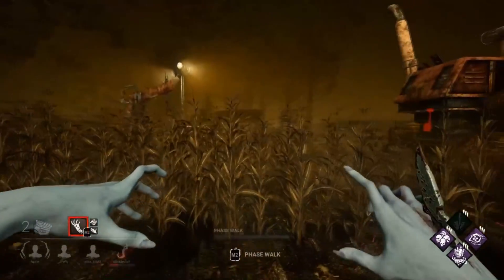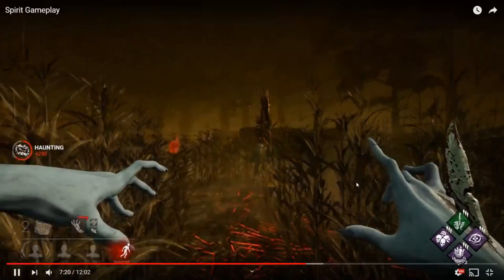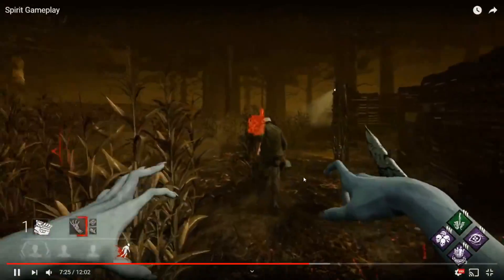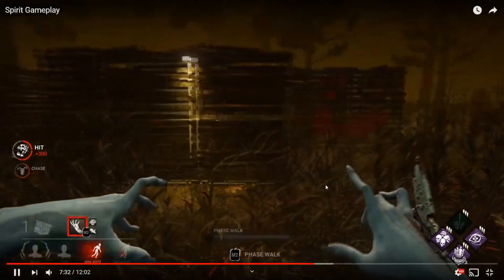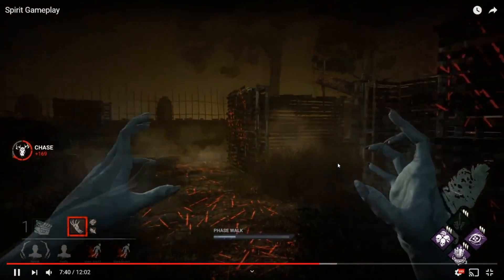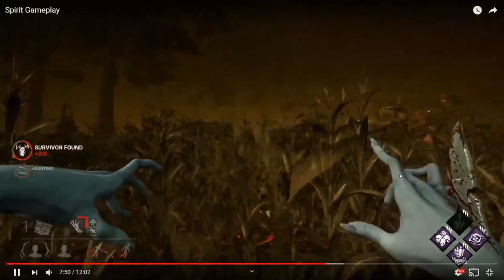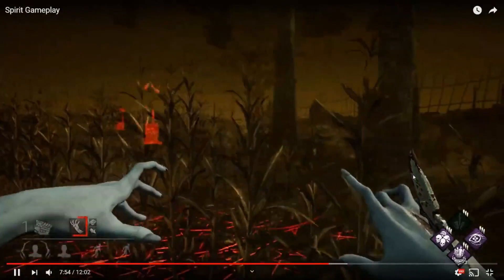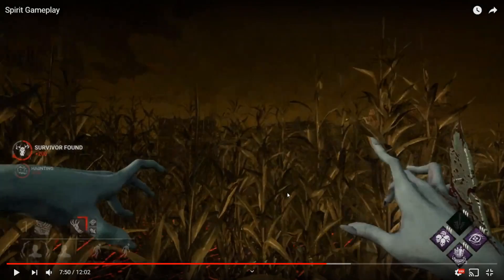You're following scratch marks, find someone going for the unhook. We don't know if this Bill has Borrowed Time. These whiffs are not good — you need to take time to learn how to track survivors better and watch out for 360s. You've missed a lot of hits that should be easy downs. I'm not going to give you too much shit because you kind of momentarily lost the scratch marks — that happens to everyone.